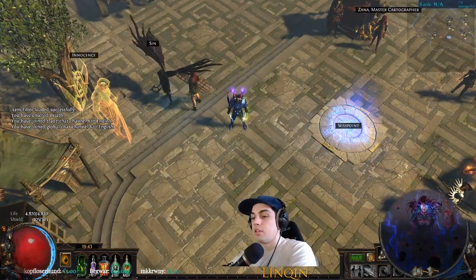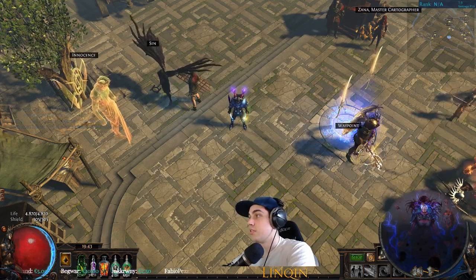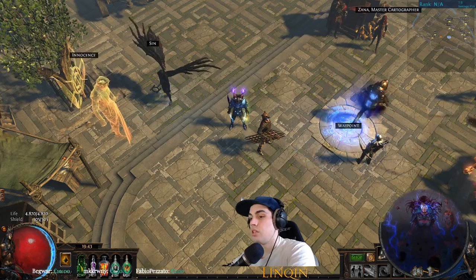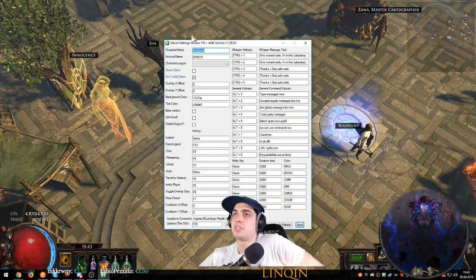Let's get to the menu — to the settings of the lockout macro. You can press F10, that's the default key. If you open it, I will show you after how we get it, but here are the settings.